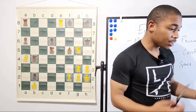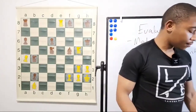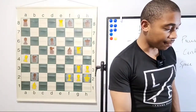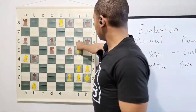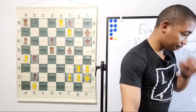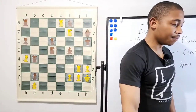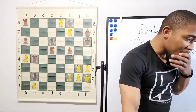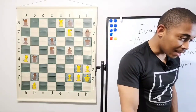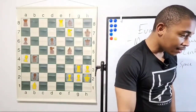After queen takes on h6, queen takes on h6 — what is the next best move? We're Gary Kasparov, the best player in the world, trying to demolish our opponent. Knight f7 — good job Phil Josh — knight to f7, forking the king and the queen. After knight f7, king h7 — what happens next?